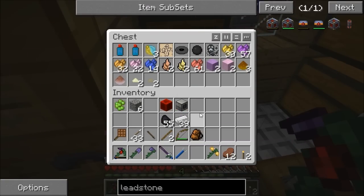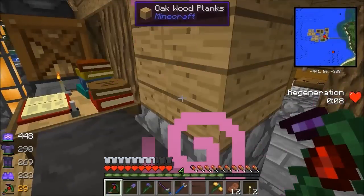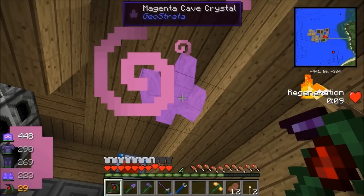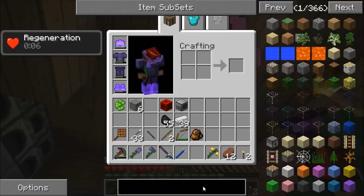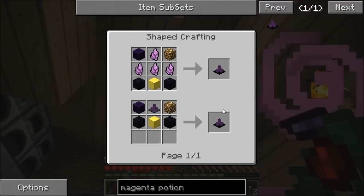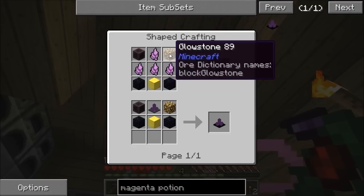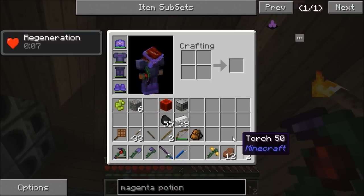Right, let's do the potion crystal thing. I need to break the existing crystal - this is quite dangerous because if it doesn't work I'll be in trouble. The magenta potion crystal needs four crystals, which I believe is two worth. I need a bit of glowstone so I need to go to the hollow hill anyway.